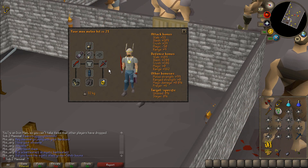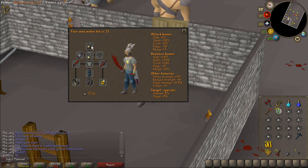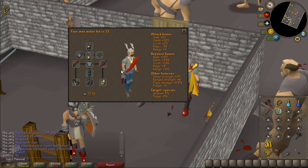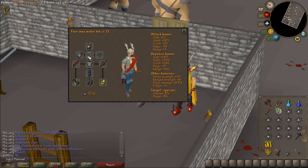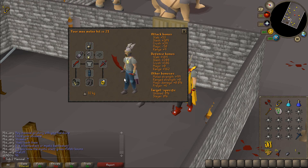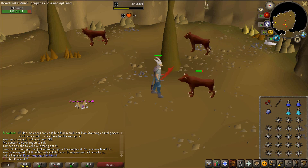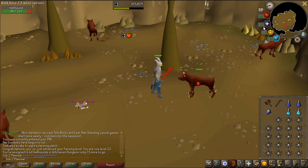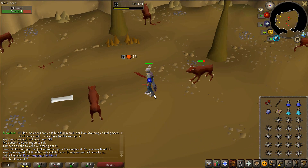The gear is looking so much better now — we got the Torso, Barrows Gloves, the Dragon Defender. Really, the next big gear upgrade I should probably do is my necklace. Right now we're still rocking the Amulet of Power and I should really try to get an Amulet of Glory. This is the only thing you can get from a Hellhound task — a hard clue. Can I actually do it, though?